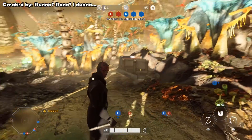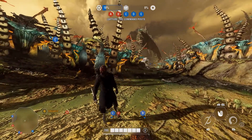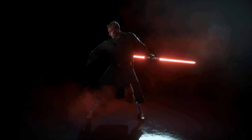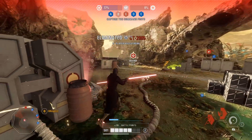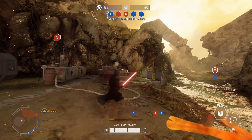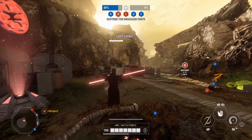Moving on, we have the first real attempt at giving Maul his robotic-legged appearance from the Clone Wars. This mod is an early work in progress, so it's not perfect, but it's still pretty fun to use online. There is also supposed to be a version without the robe, but for whatever reason that one was just not working for me. This appears to replace his legs with the lower half of the BX Commando Droid, and really they look pretty great, even if they do look a bit small. I've always wondered how DICE would work in Maul's robotic legs if they ever include them as an appearance, because from what I understand they make Maul way taller. If you look it up, he's only supposed to be like 5'6" in The Phantom Menace, even though Ray Park is above average at 5'10". However, after his legs were replaced, he's way taller — like 7 feet or something.